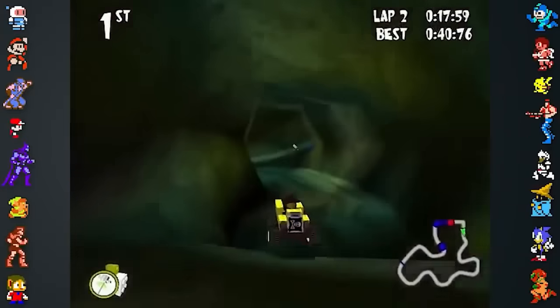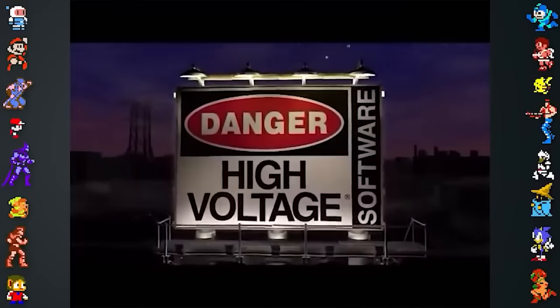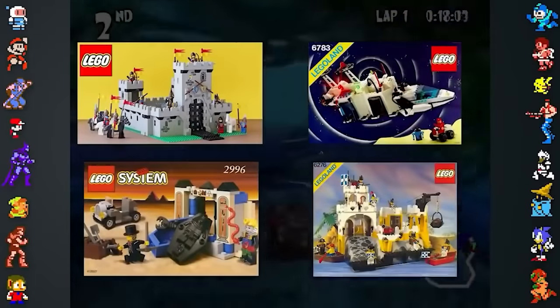The amount of power-ups was cut down based on whether they were unique, if they used actual Lego pieces, and how fun or rewarding they were to use. The roster of characters and levels were even harder to whittle down as the team had a giant library of Lego themes to choose from. The team eventually settled on using four of the Lego system themes: Castle, Space, Adventurers, and Pirates.